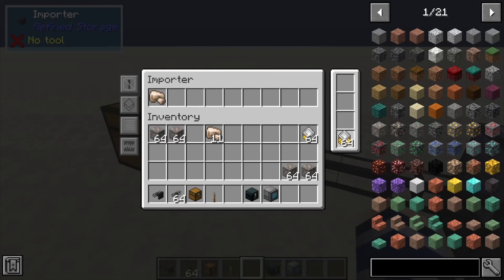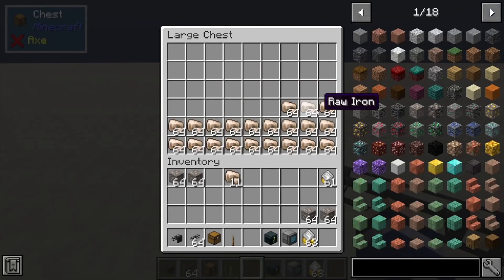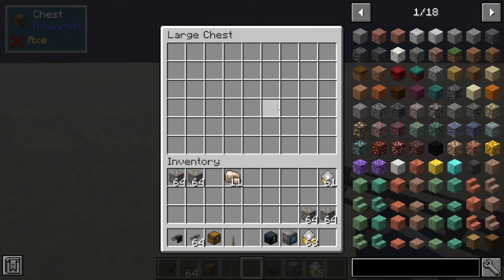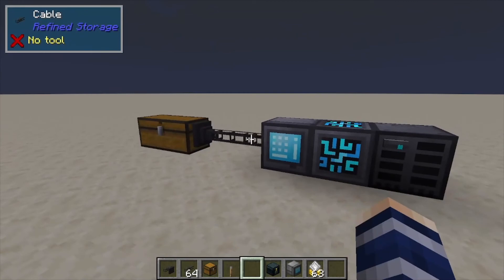So you can upgrade it a bit. My favorite is to use three Speed Upgrades and then a Stack Upgrade — that's going to substantially speed this up and bring your items in way faster. I highly suggest getting those if you have a large number of items coming through, like from a mine or a large mob spawner.